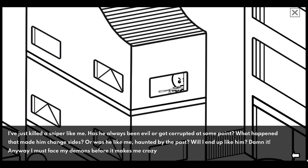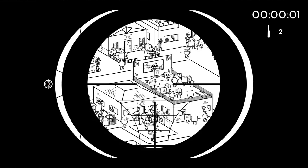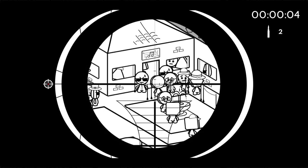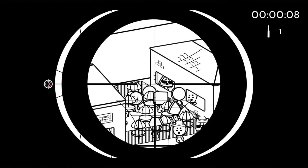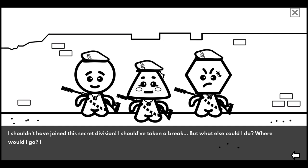Anyway, I must face my demons before it makes me crazy. Bob and Ted - two shots, clear the way for our team. Locating and eliminating both targets - both have scars and sunglasses. Our secret agents found the location of a drug lab. To help them get in, eliminate the scar twins at the entrance - circular heads, scars. Boom, got it! Achievement: questions.